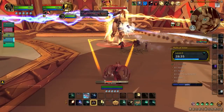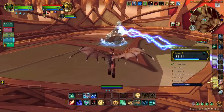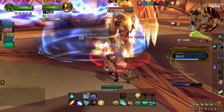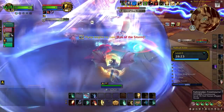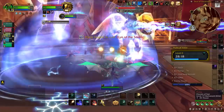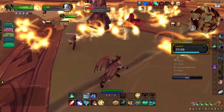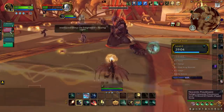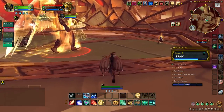The next boss, Hyrja, will call upon either the storm or the light depending on which side of the arena she's standing on. The more time she spends on either side, the more powerful those abilities become. During the lightning phase, jump onto the shield and use your defenses to help your healer survive. In the holy phase, avoid getting hit by her swirlies — which are very unforgiving. Your tank can use her frontal knockback ability to quickly shift her to either side.